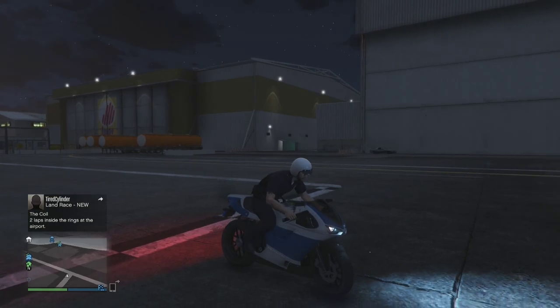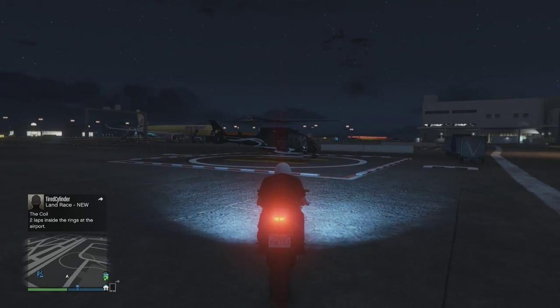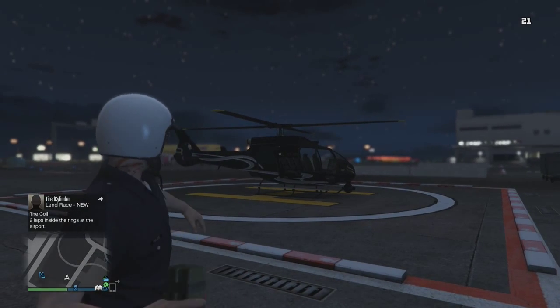What's up guys, DeviantMaze here bringing you a GTA 5 launch glitch. This doesn't really send you as high as the old ones did, but it's pretty fun just to mess around and troll with your friends. All you're going to need is a flare gun and a Frogger.